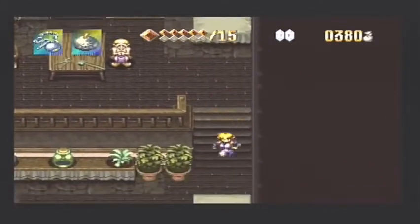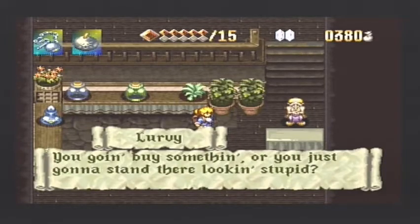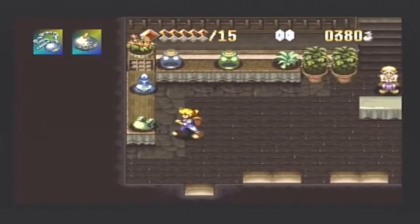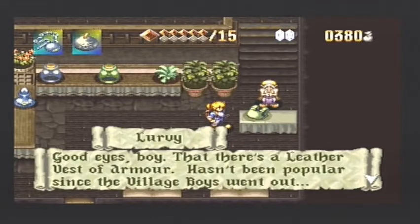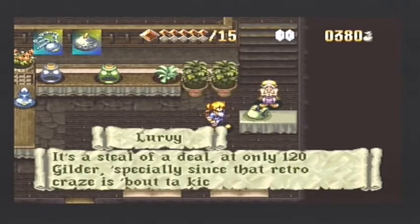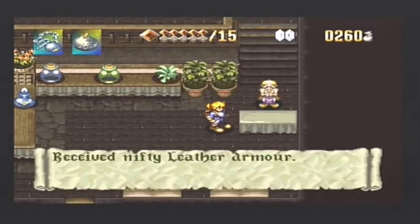Okay, so that was quite important that we did that — it's going to be important later on in the game. The shopkeeper says: 'You going to buy something or just going to stand there looking stupid?' We actually do want to be in here. We're going to pick this up — I think it's 120. 'Good eyes, boy. That there's a leather vest of armor. Hasn't been popular since the village boys went out. It's a steal of a deal at only 120 guilder.' Absolutely — received nifty leather armor.